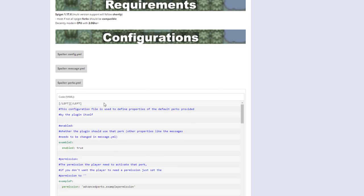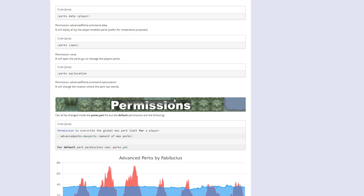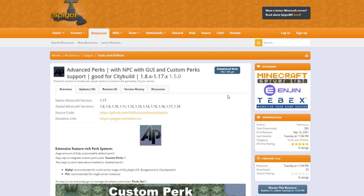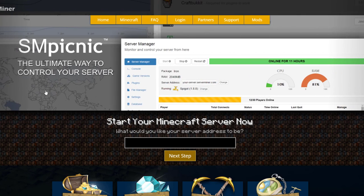If we scroll down we've got the GUI and then the configs which we looked at, and permissions. If you have any trouble just send a private message on Spigot or Discord and I'm sure they'll be able to help you out. If you need a server to host on, check out serverminer.com for the best and cheapest hosting around. That's it for me — subscribe, like, comment and I'll see you next time.